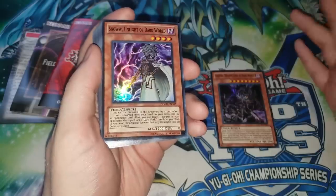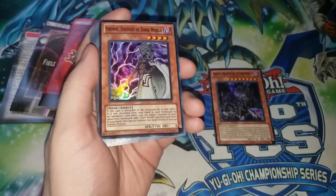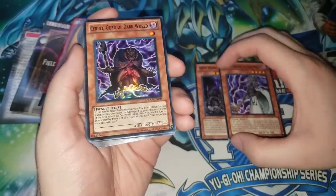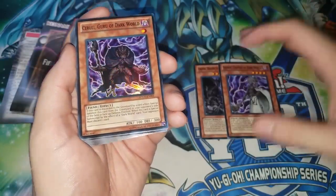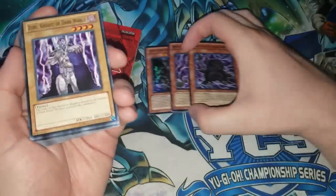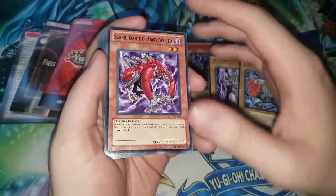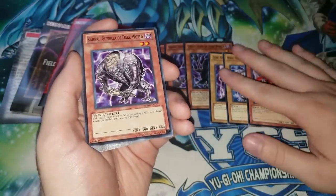We have Snow, who searches anything — really cool card obviously. Then Guru of the Dark World, not really played much but an interesting effect. The main problem with Guru is that it doesn't really do anything by itself. We have Zure, Knight of the Dark World — a pretty cool normal monster. Reign, Gatekeeper of Dark World. Scar, Scout of Dark World — basically a Mystic Tomato for Dark Worlds, except it adds a monster to hand rather than special summoning, more like Sangan but it has to be destroyed by battle.